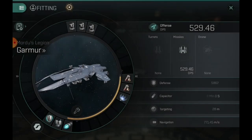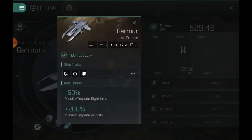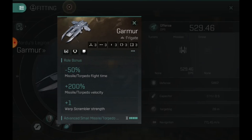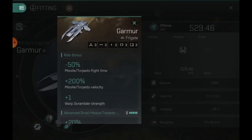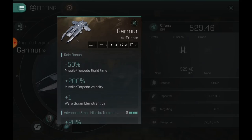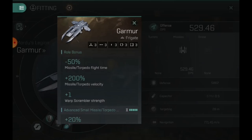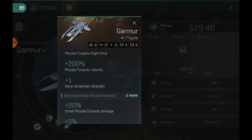Let's pull up our fitting menu. The Mordus Legion Garmer — with more people getting these ships they're definitely going to want to know how to build them. First off, the role bonus: it gets a negative 50% flight time bonus, which is actually good, paired with 200% missile torpedo velocity. So it's going to shoot like a machine gun — extremely low flight time with absolutely crazy missile velocity. Small frigates going 6000 meters a second are not going to be able to escape the missiles. This thing will absolutely shred them. You also get a plus one scramble strength to scramblers only, not disruptors.